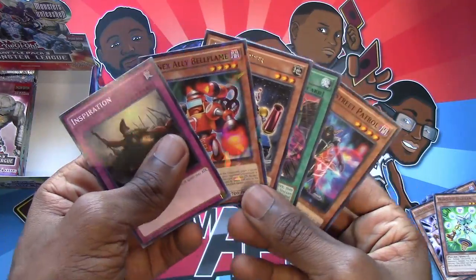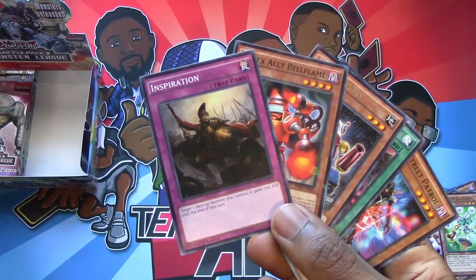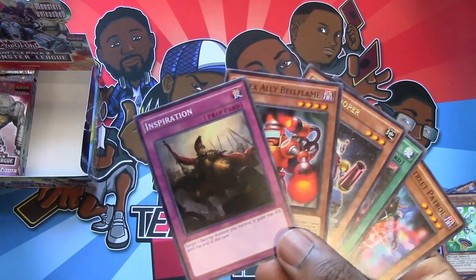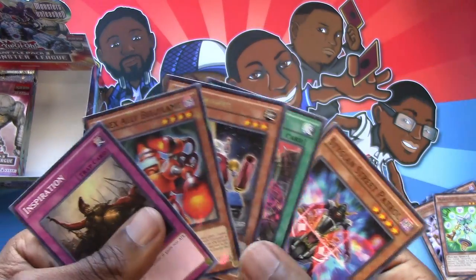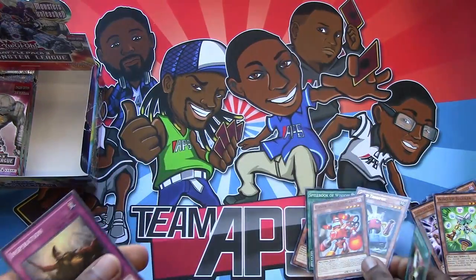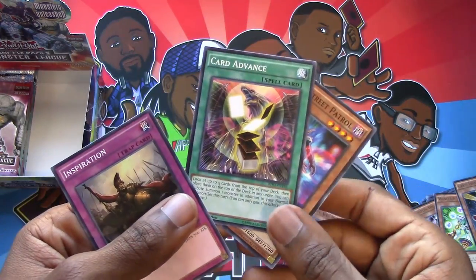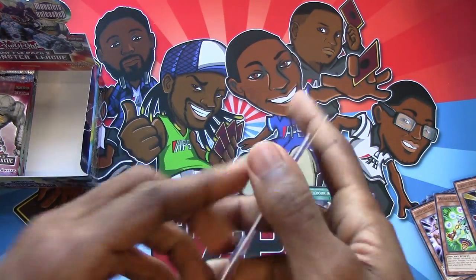Darn it! Oh look at Stygian Street Patrol. I like the art on this. Oh it's Leonidas — it's very magic-y. It's basically Rush Recklessly except a trap. So, worse. Hey, you can get a Card Advance now! Like cash advance — a Card Advance. Get your Card Advance with APS today.